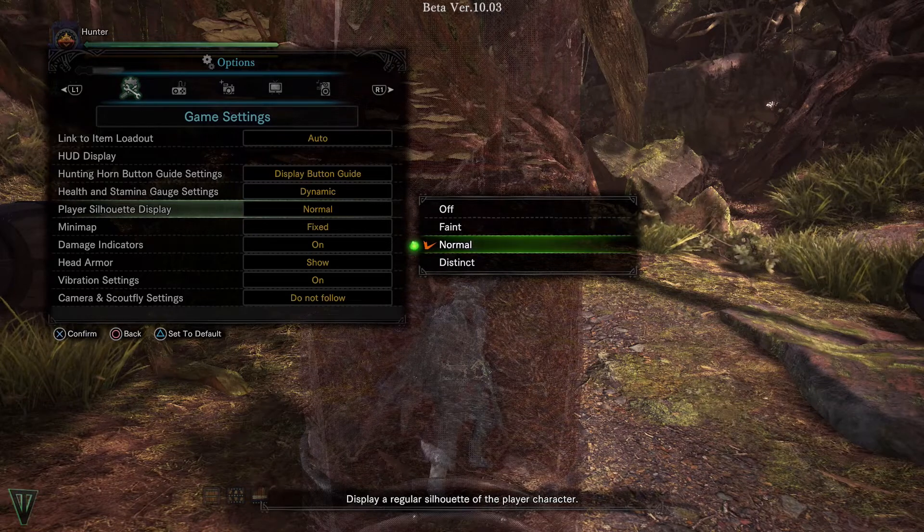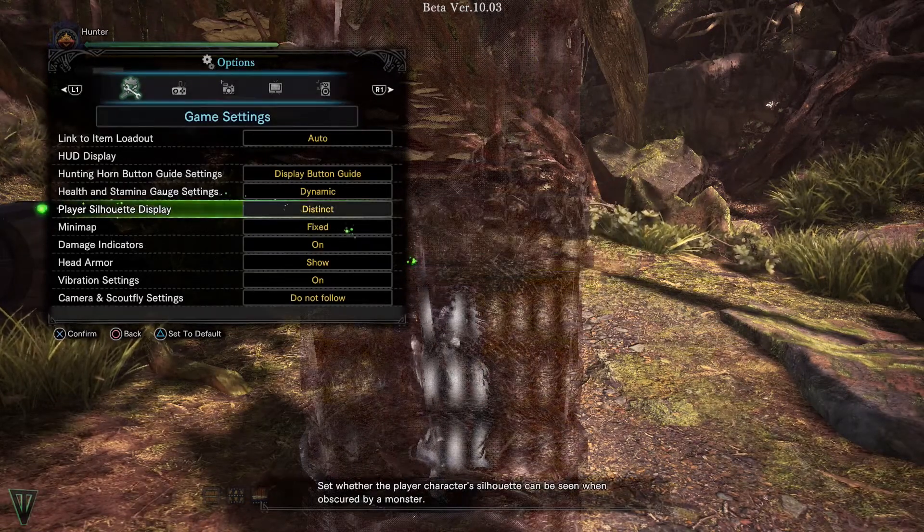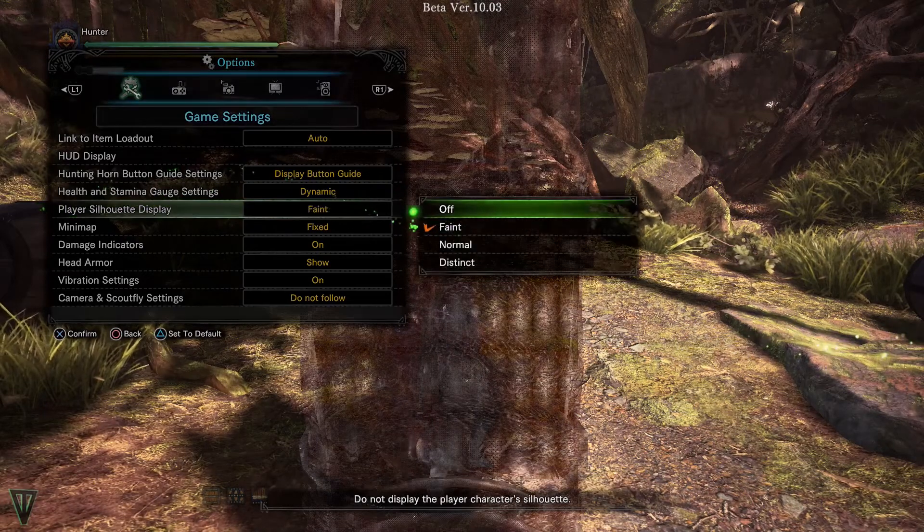First and foremost, choose your silhouette settings. As you can see, when a monster or obstacle is obstructing your view, this could be really helpful to locate your hunter.